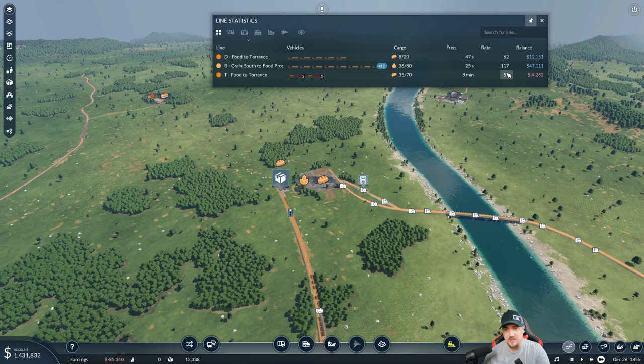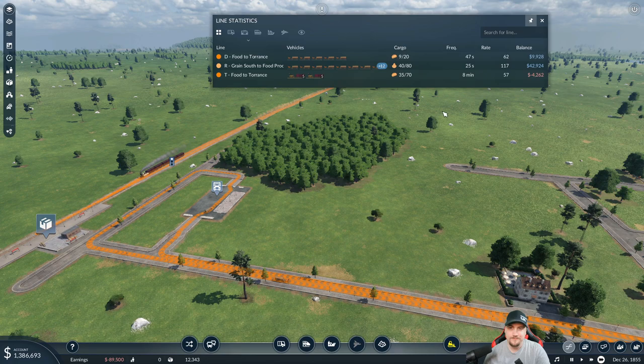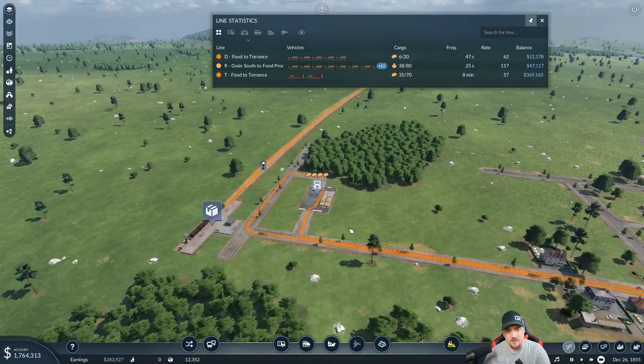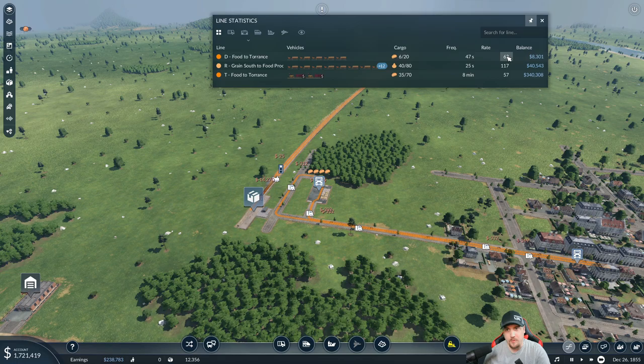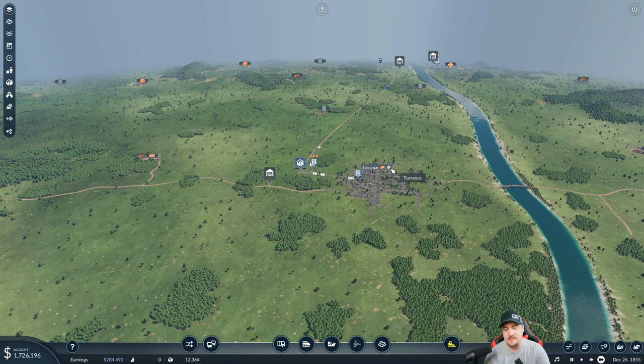We're trying to balance the inner city loop to make sure it matches the train. They're off by five, but I've tried to balance this - if I have one less, then this is below 57 and everything just stores up. They will empty out the platform because their rate is higher than the train rate.